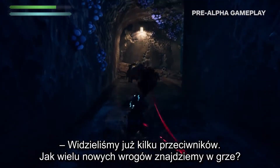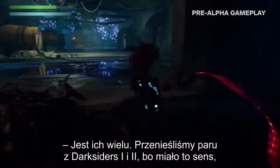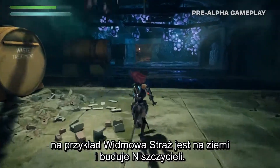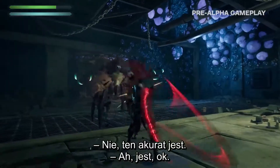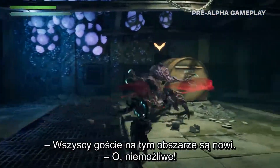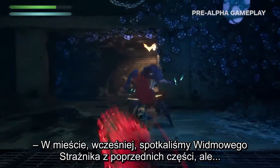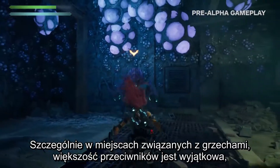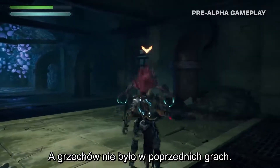We've seen some enemies here — how many new enemies are in the game? There are a lot of new enemies. We brought a few back from Darksiders 1 and 2 as it made sense. For example, the Phantom Guard are on Earth. This guy is new — all the guys in this area actually are new. There was a Phantom Guard earlier in the city from the past games, but especially when you get into the sin areas, most of the enemies in those areas are unique because they're themed to that sin.